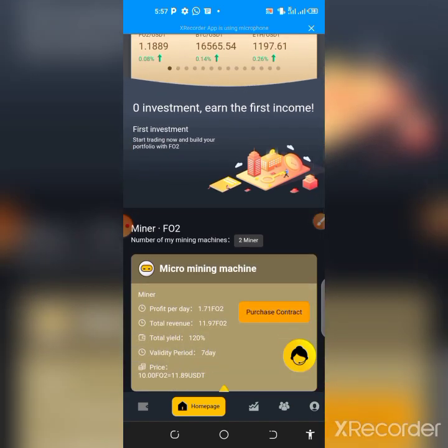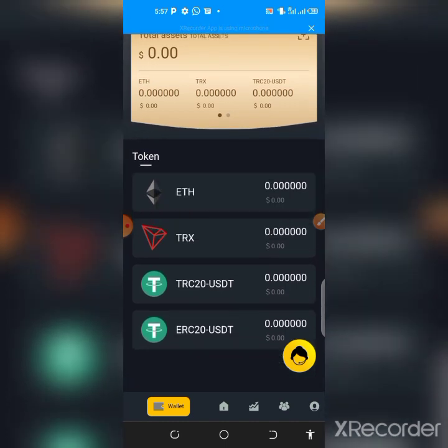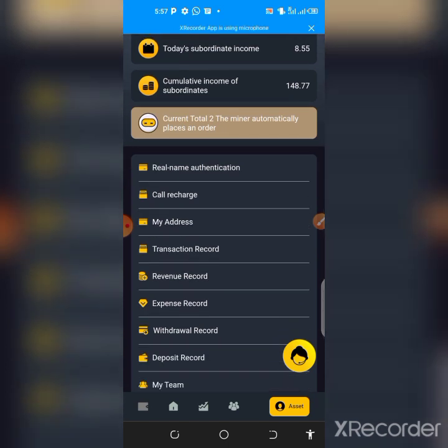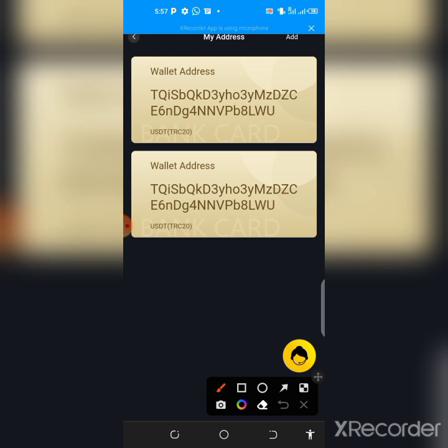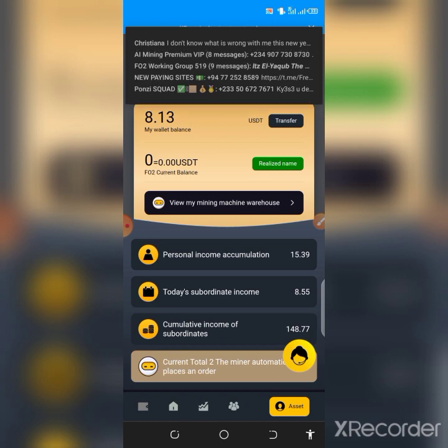When you are ready to withdraw, you need to set up your wallet address. Click on 'Wallet,' create a wallet, back up your phrase or encryption password and save it somewhere safe. Then come to the home page and go to the Asset section to bind your withdrawal address — tap 'Add' and enter your address. Once added, it will appear automatically.